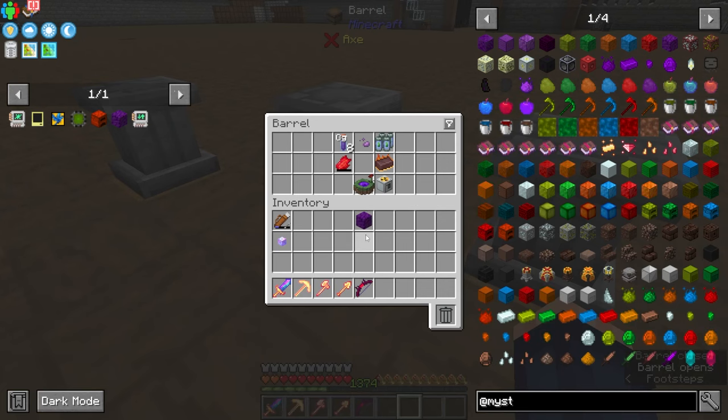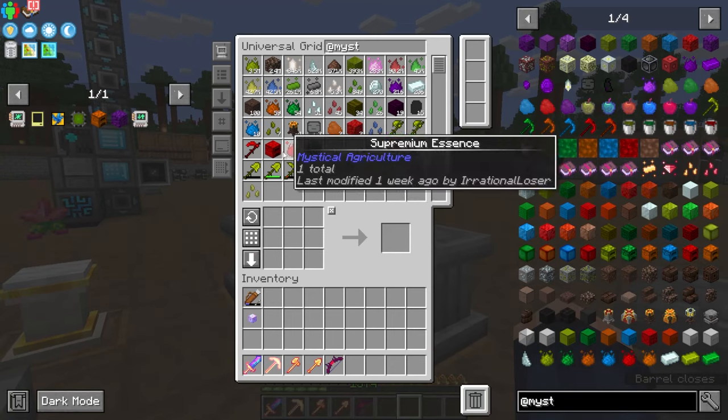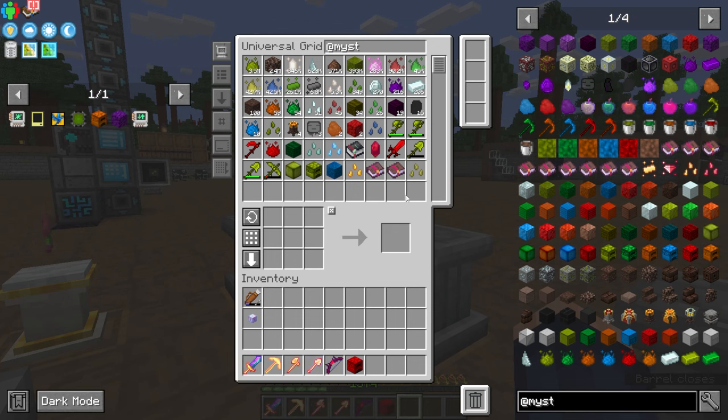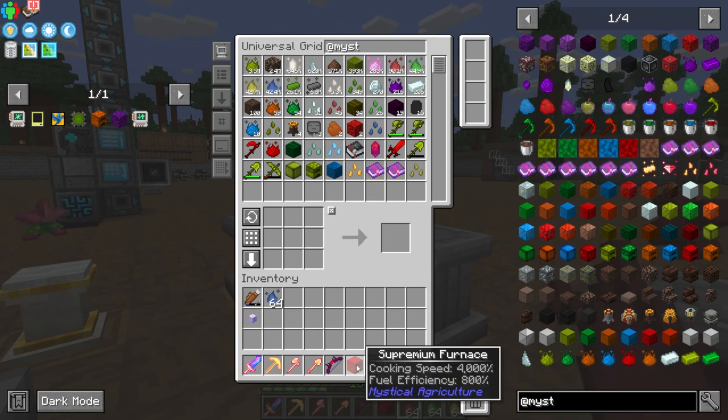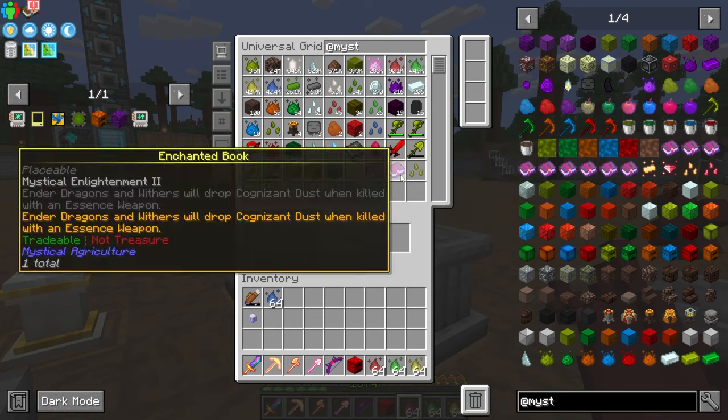The insanium coal block is used in the Philosopher's Fuel — it goes in the middle. Now we need the supremium furnace, which I already have one of. I'm going to need these as well, and I also need some awakened supremium gemstones and supremium ingots.